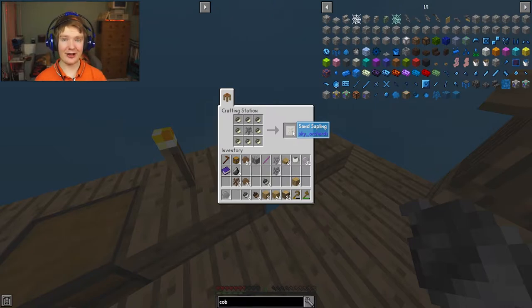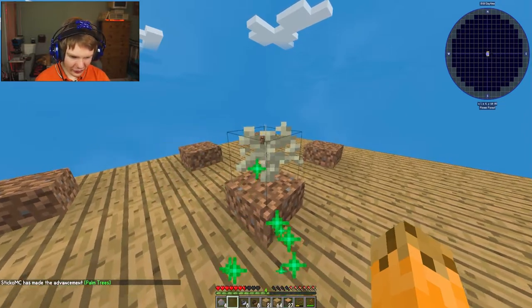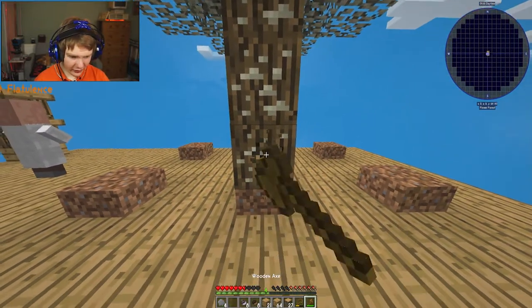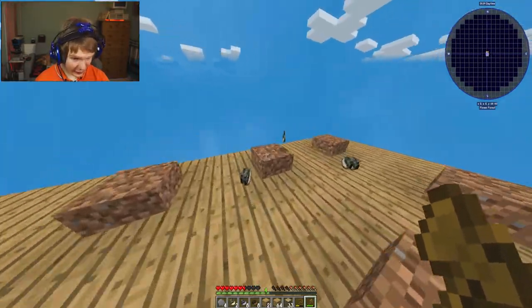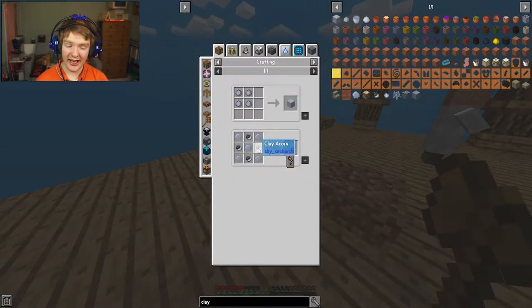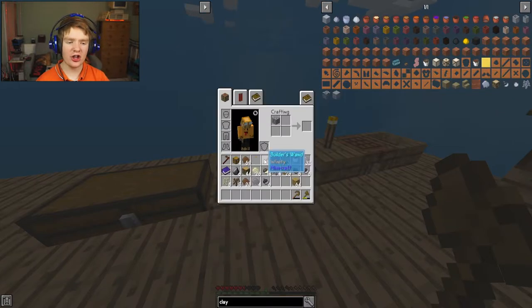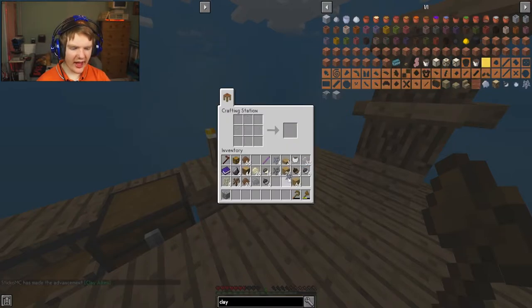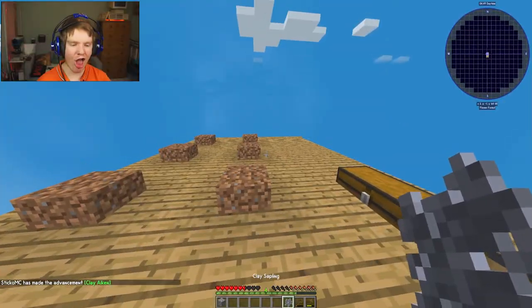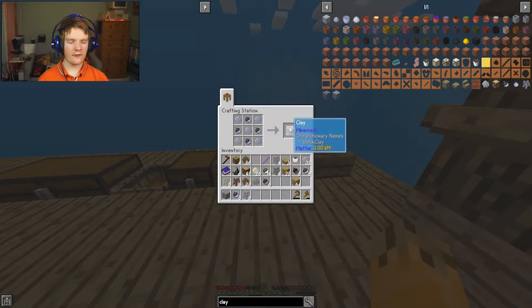We're gonna surround this petrified sapling with eight sand acorns and look at this - we now have a sand sapling, which is the start of almost everything in this series. Let's throw this down, grow it, cut it down, and grab all of the sand and resin. The thing we want to create is clay - to create clay we need clay acorns, for clay acorns we need a clay tree. To get a clay sapling we need petrified resin, dirt resin, and a dirt sapling. We now have our first ever clay in this game.